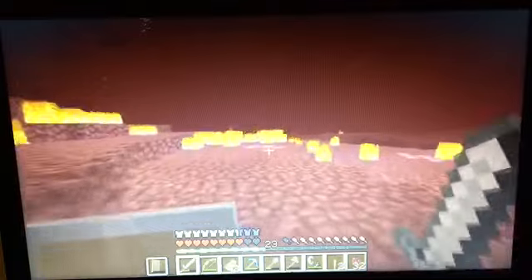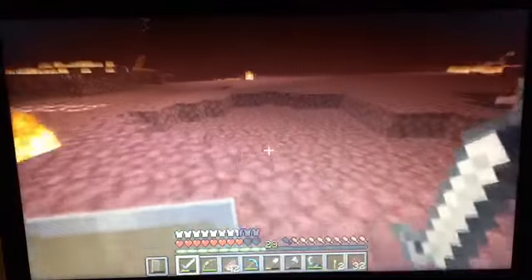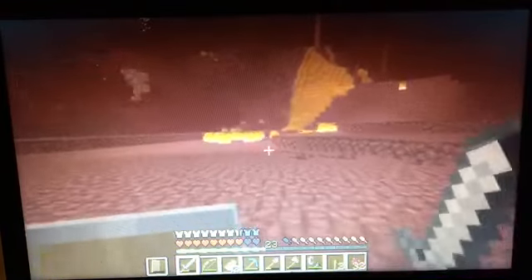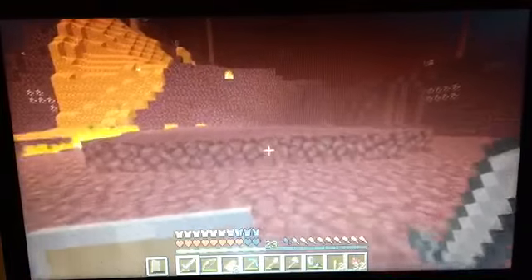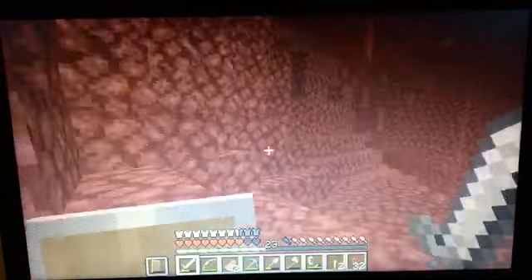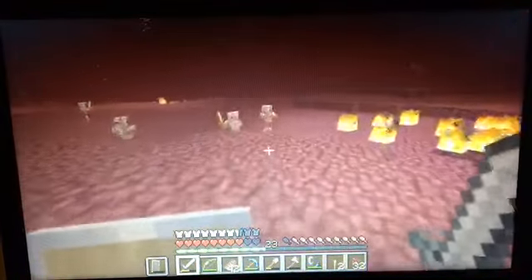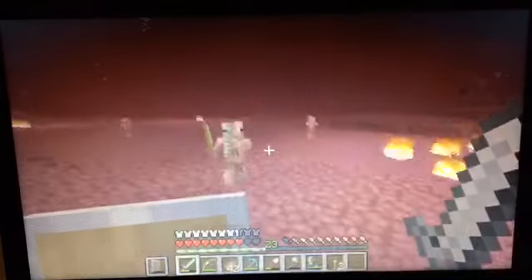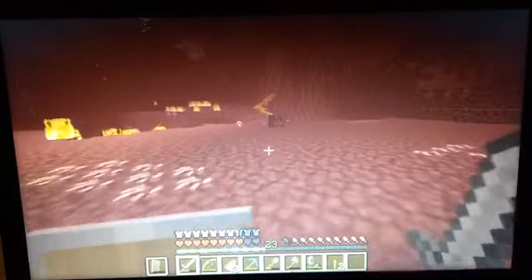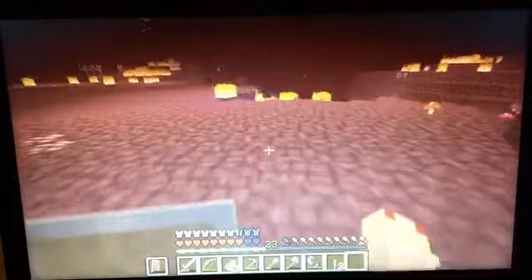We will one day have a house in here. I know in 1.16 the zombie pigmen are being replaced with piglins. I don't really like that — I kind of prefer the normal zombie pigmen. We don't really need to find a magma cube. I can just spawn in magma queen if I want to. And if you're wondering what that is, it's basically just something I made up myself — king slime and magma queen, pseudo bosses.